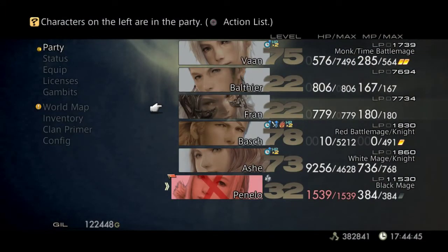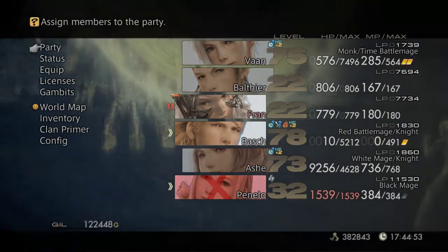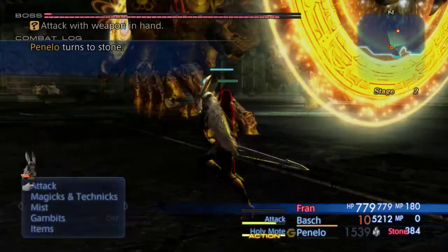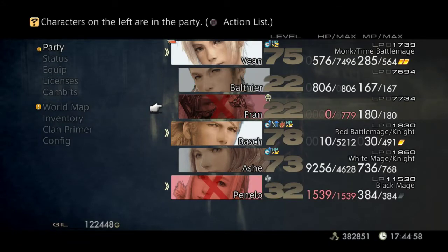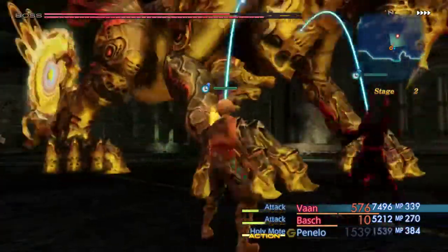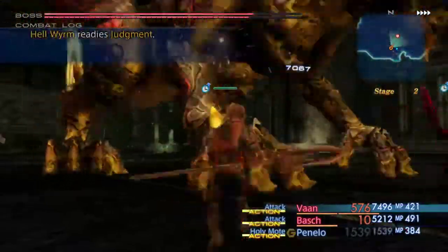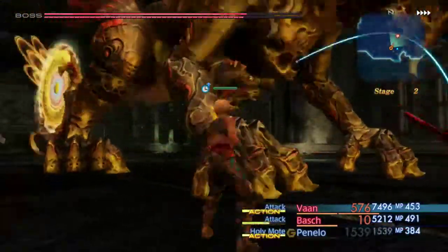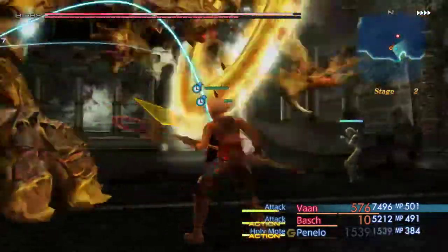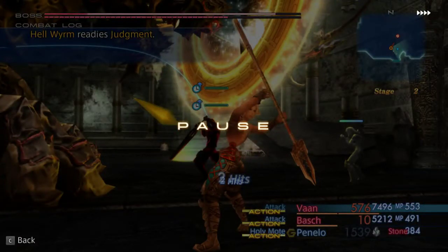I will use Fran first because she will get killed immediately since she's so weak. But now I can get out Basch, and Basch will attack. Now I can speed through the fight and he will be dead really fast. This will take like a minute or two, not really long. So while he's being attacked, I'll reduce the volume a little bit because that's pretty loud.